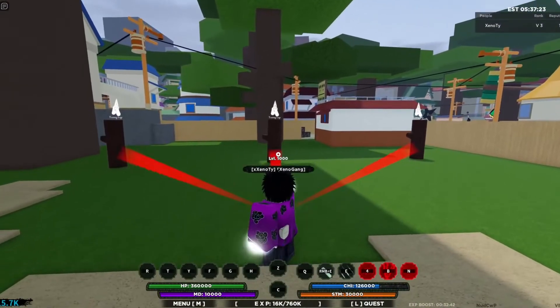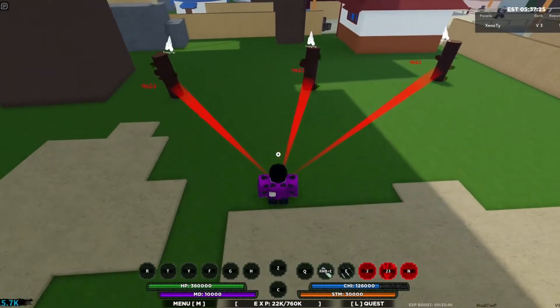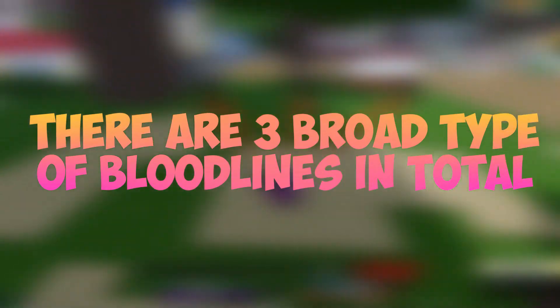You can utilize the spin to get some rare bloodlines. New players get 15 spins to start. There are three broad types of bloodlines in total.